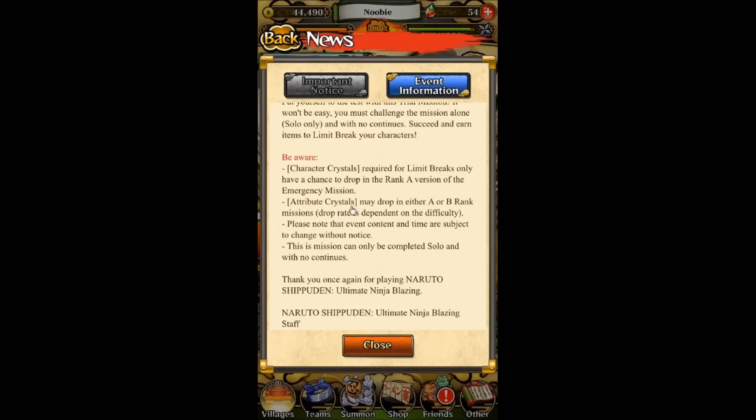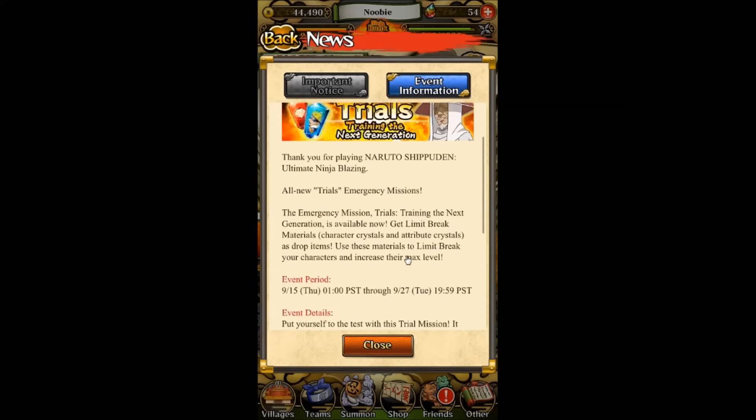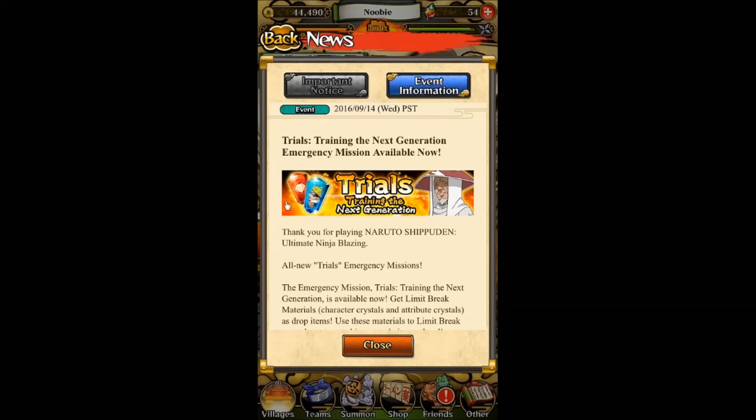So there are two crystals in total. The second crystal is the attribute crystal. Attribute crystals may drop in either A or B rank missions, but the drop rate is dependent on the difficulty. The red ones are the attribute crystals. The ones with the character's face are the character crystals.